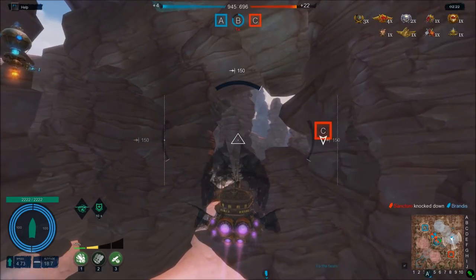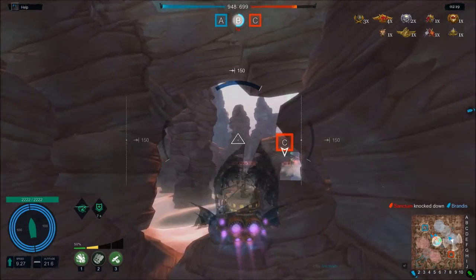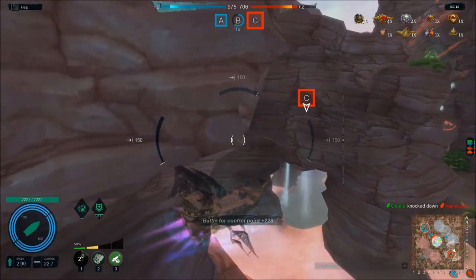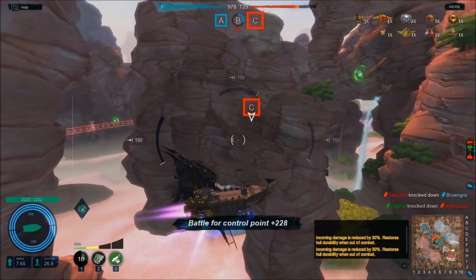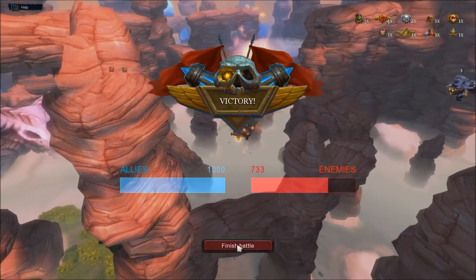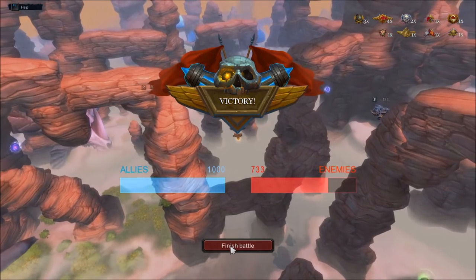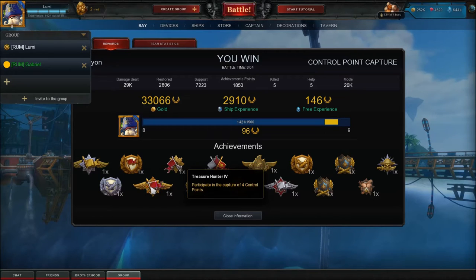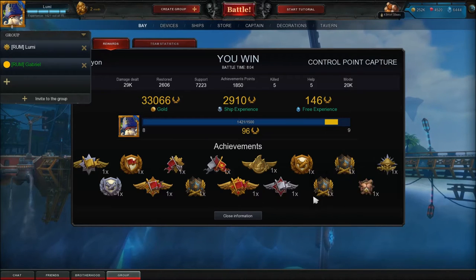Sometimes I press W too early and the ship doesn't fly. I'll recapture C now — hopefully. Someone is here, but where? A Lightning — and that was it. I wanted the Lightning but I hadn't even hit it once. You can also see how many medals I've gotten. Because I was top-tier professional the entire time. I played the ship quite normally, maybe even a bit poorly — but with Treasure Hunter 5 and such, I can live with that.